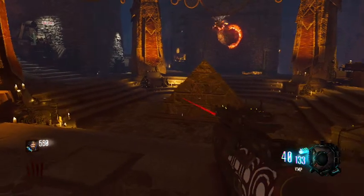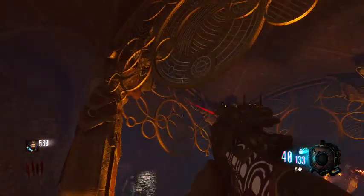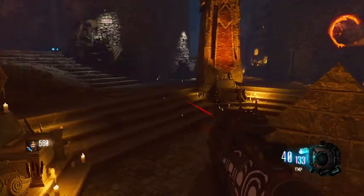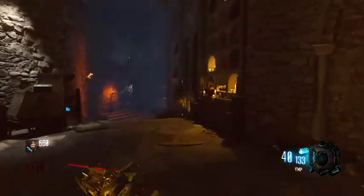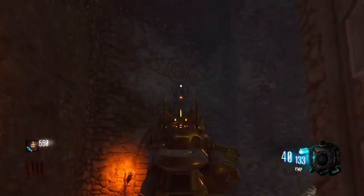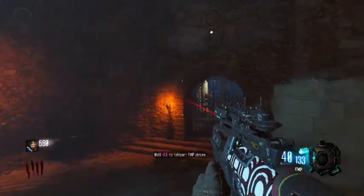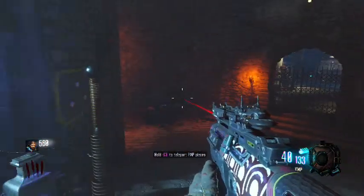Now on to the final spot — the third spot for the zombie shield. It'll be up here on these, and what you got to do is activate all four of these and jump up there with the anti-gravity. Or it'll be over here just right along this wall and you just got to wall-run over and hold square next to it and pick it up. And that's how you build the zombie shield.